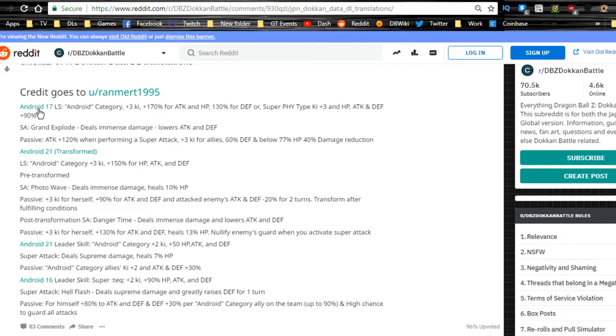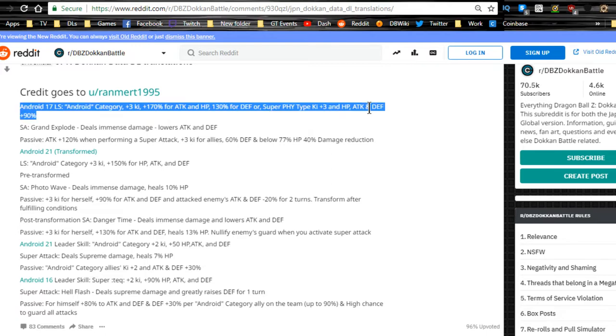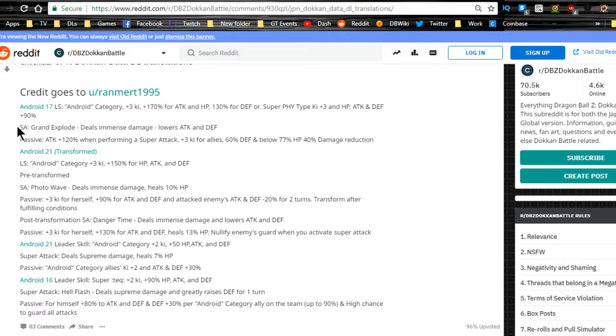Android 17's leader skill is Android Saga category: Ki plus 3, Attack and HP plus 170% — that's broken — and 130% for Defense. Or for Super Physical type: Ki plus 3, HP, Attack, and Defense plus 90%. He's a really damn good leader — that's a phenomenal leader ability for Android category. His super attack, Grand Explode, deals immense damage and lowers Attack and Defense.